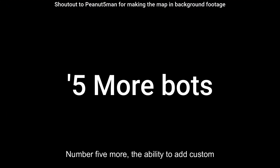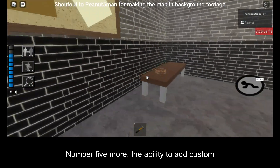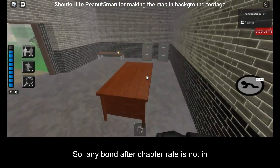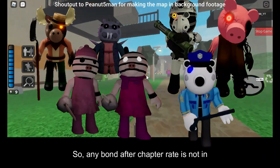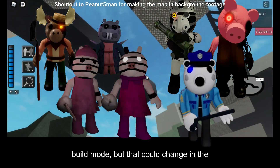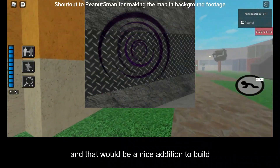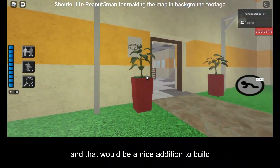Number 5: more bots. The ability to add custom bots to the game was introduced after the release of chapter 8, so any bot after chapter 8 is not in build mode — but that could change in the next update. Every bot after chapter 8 is able to teleport, and that would be a nice addition to build mode.